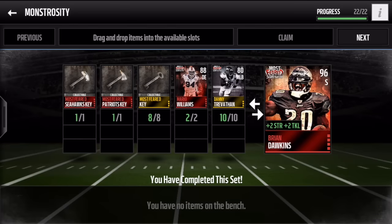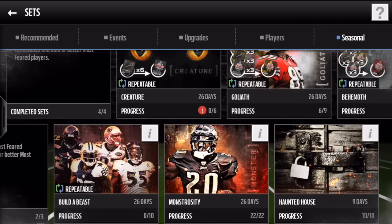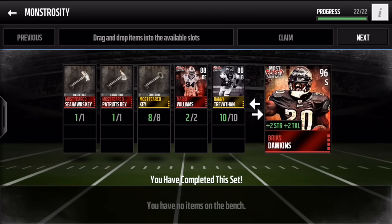I did finish off the Monstrosity set, guys. How close are you from finishing it, and are you going to do it? It's pretty expensive, but I feel like when the Haunted House event comes out, a lot of these sets will drop in price. So if you want to save coins, wait until the Haunted House event — that's probably the best time — but make sure you unlock the Haunted House live event and get the keys.